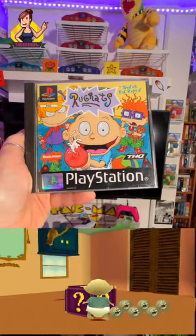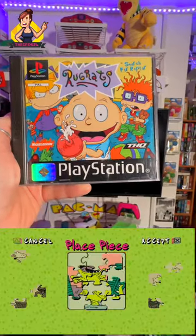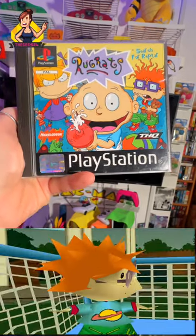You can play games like mini golf, have your adventures in space and much much more with all of the beloved characters in the amazing Rugrats cartoon from the 1990s. So check it out guys, this is Rugrats Search for Reptar — you need to get it in your PlayStation 1 libraries.